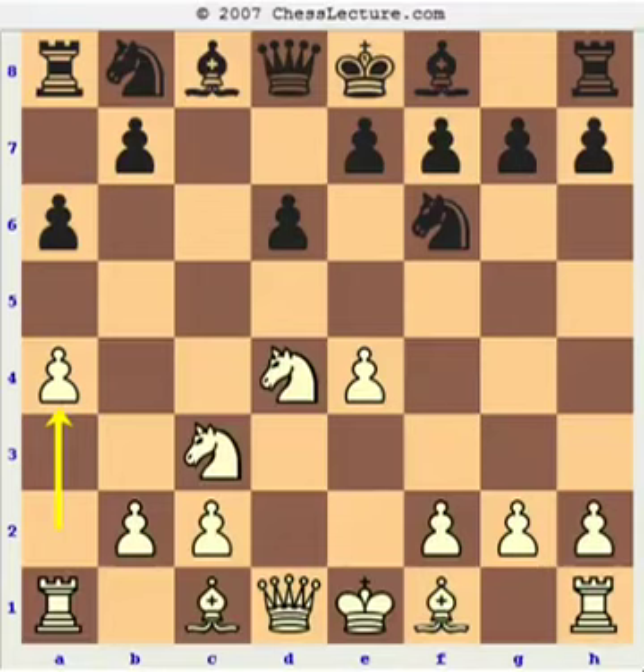On the other hand, a4 is a bit slow and does allow Black to switch up the opening. Instead of the Najdorf, he can now play the Dragon and completely avoid all long castle attacks that White can do, such as the Yugoslav Attack. So that's what my opponent does — g6.